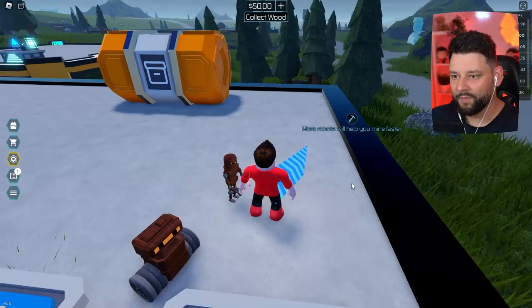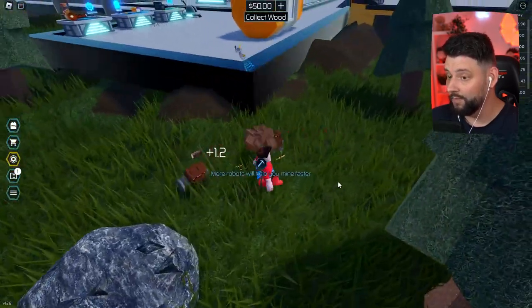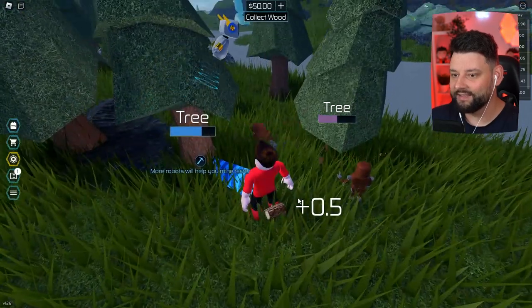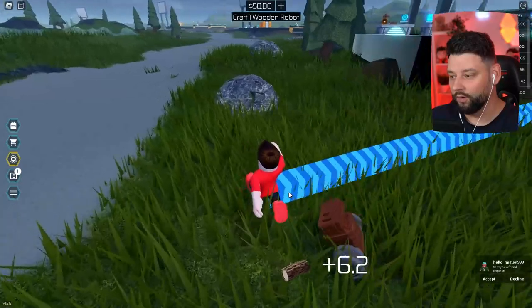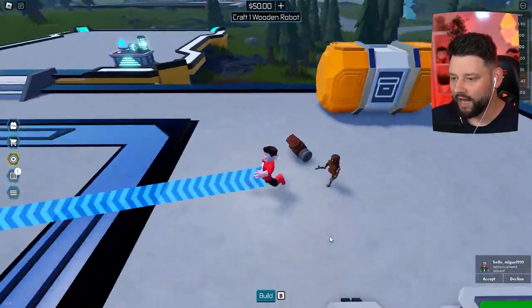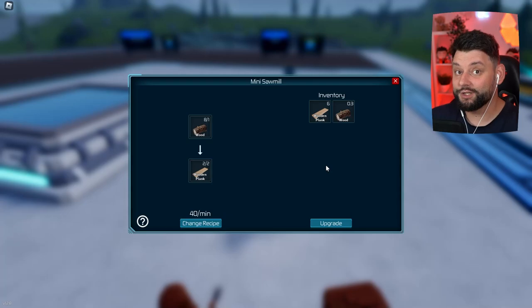More robots will help you mine faster. If I select both robots, they're definitely helping me mine faster. I can get one on each tree right now and see which one's the strongest. It's pretty even. Collect all the wood. Let's turn it into more logs. We've crafted two robots - the roller and the walker. I've got quite a lot more planks this time, which shows you that having more robots means you can harvest a lot more material.